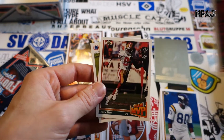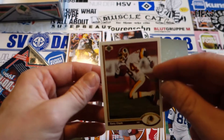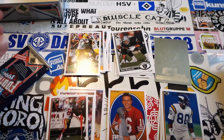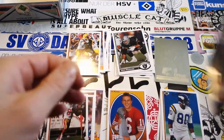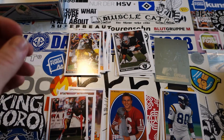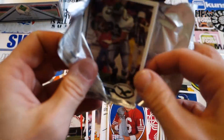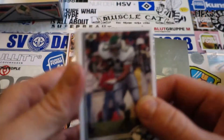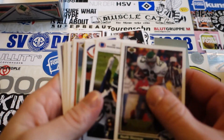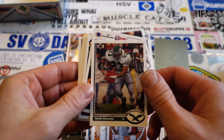Ernest Givins. Our Team MVP is Jerry Rice — very good. My plan is to buy Sage 2017 and go on the hunt for a Patrick Mahomes autograph rookie, which would be insane. I know I'm gonna spend a lot of money and be disappointed, but I don't know. Heath Sherman.